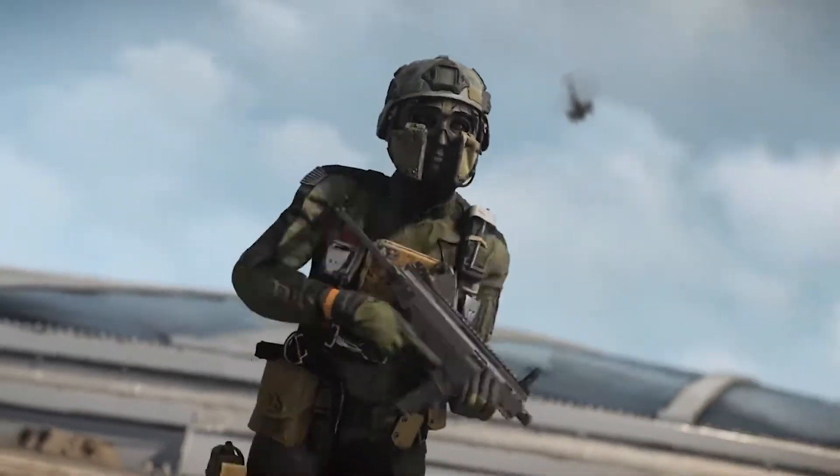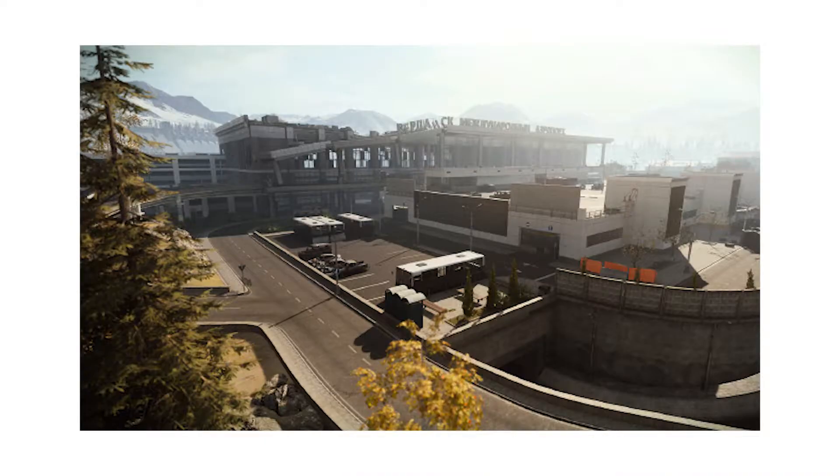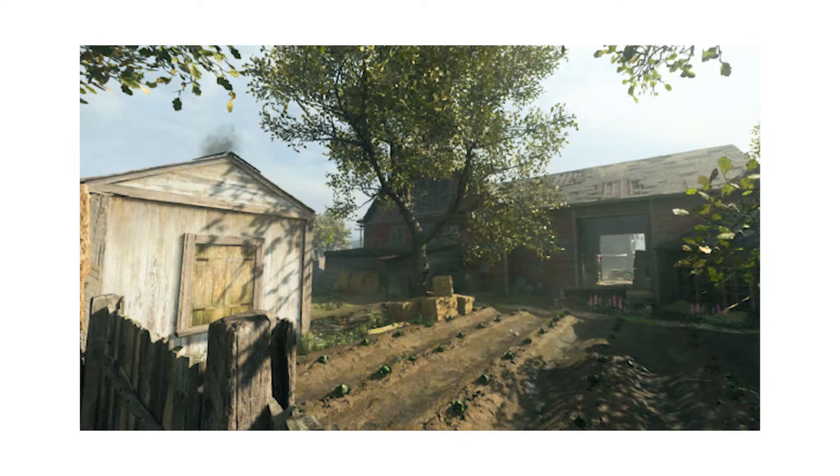In multiplayer we see four new maps. Soldol Harbor and Petrov Oil Rig are your medium sized 6v6 maps. Verdansk International Airport is the new ground war 32 vs 32 map situated in Warzone's terminal location, and Livestock is the newest 2v2 gunfight map.